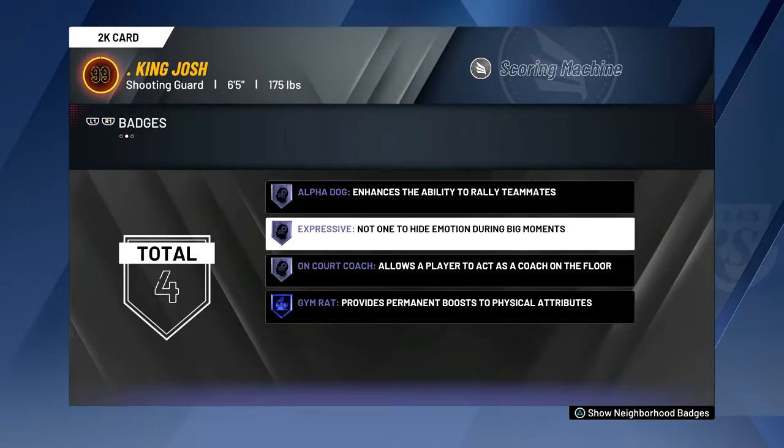If you guys don't know by now, my physicals are higher than normal because I do have the gym rat badge. To get this badge, you either have to hit Elite 1 or just win an NBA championship. The best way to get it is by winning an NBA championship, which is pretty easy to do. It boosts all your physical attributes by 5 so you never have to go to that Gatorade practice facility again.